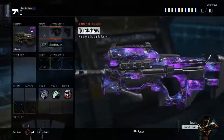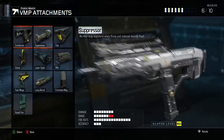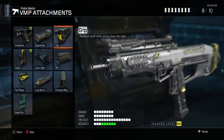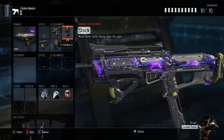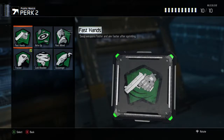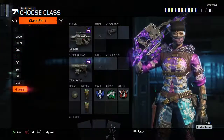This is the other class you might want to use — quick draw, stock. Actually, we're going to change this class up right now and put a VMP on here. Making a live class right in front of you. This is what I would personally use — quick draw, stock, grip, and extended mag. This is a really good class right here.